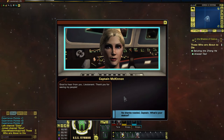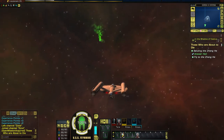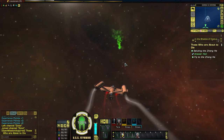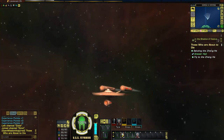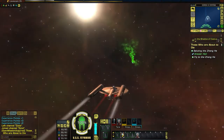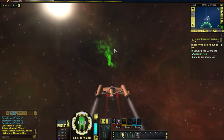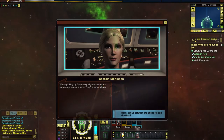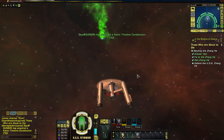'Good to hear from you. Thank you for saving my people. We're making repairs.' There's the Zhang He up there. Eventually in systems there will be stuff to scan for resources — part of the in-game economy. We're picking up Gorn warp signatures on long range sensors. They're coming back.